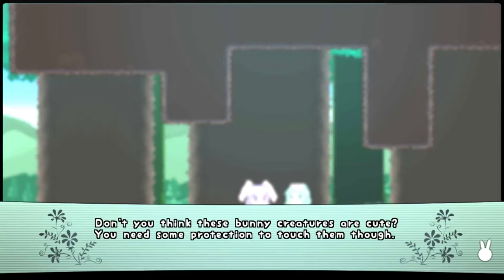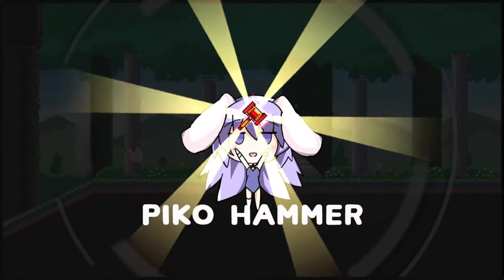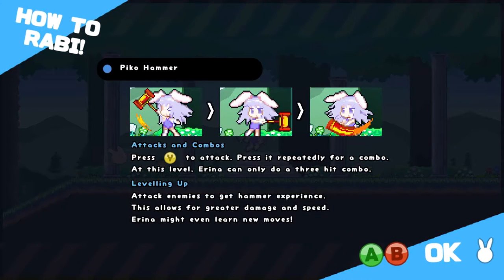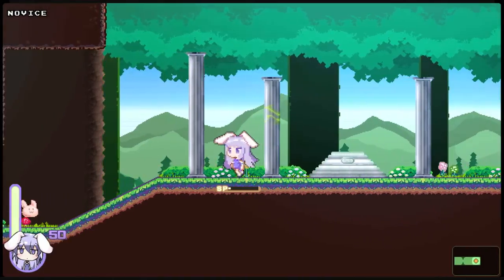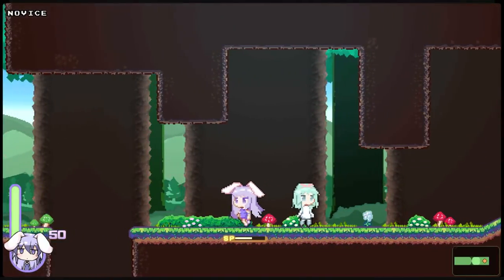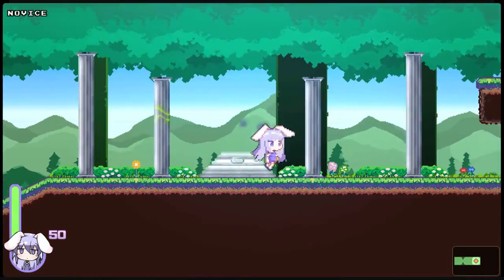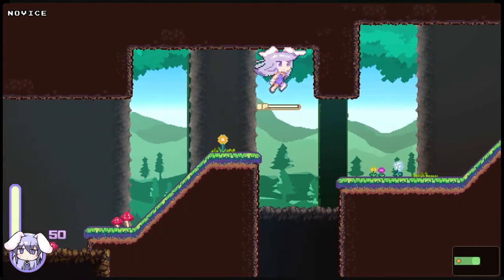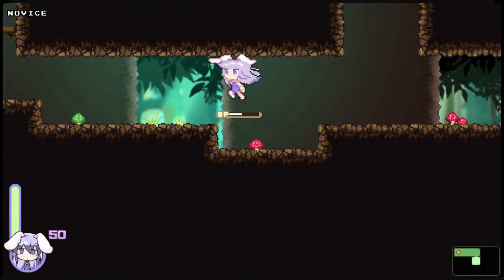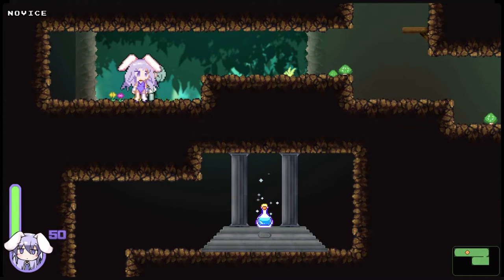'Don't you think these bunny creatures are cute? You need some protection to touch them, though.' Go away, bunny slimes — hammer time! Pico Hammer. Those little animations every time you pick something up. You attack and repeal for a combo, and you get experience for each of your weapons — for right now this one is all we get. You also have standard bullet hell slow movement if you hold the attack button — I'm not sure how I feel about that yet, but I haven't really needed it for any bosses. As a Metroidvania, falling in holes just means you're going to a different map, not doom.